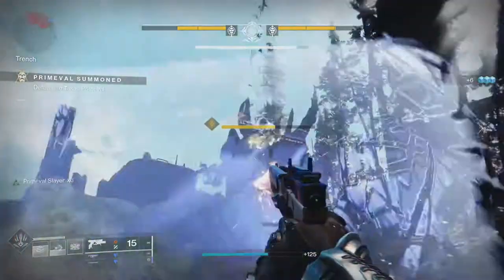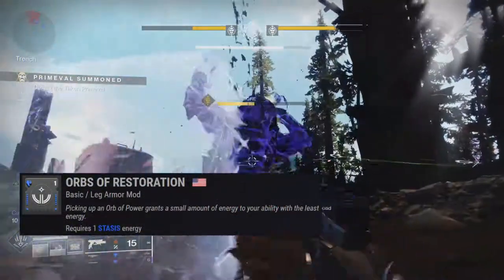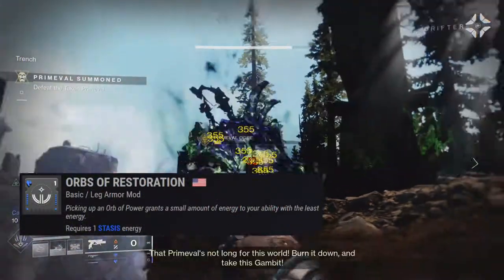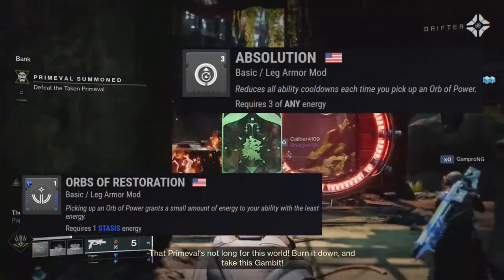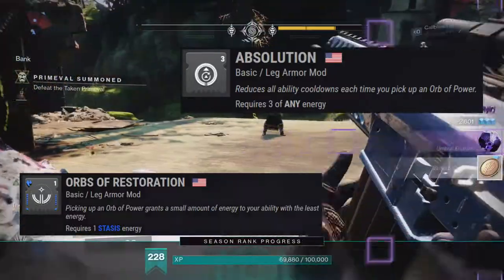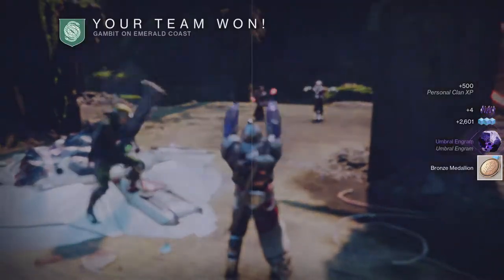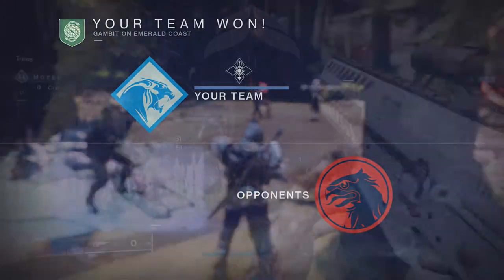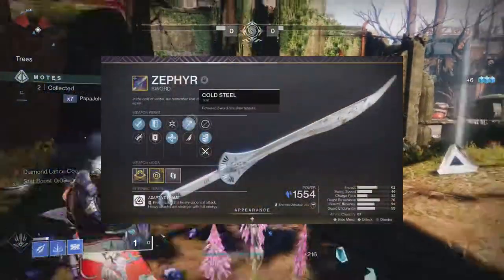Then to make your abilities come back even faster, I used Orbs of Restoration, which grants energy to your least charged ability every time you pick up an orb of power. Then Absolution comes in and gives energy to ALL of your abilities whenever you pick up those delicious orbs of power. The other weapons for the build aren't really that important — there are a lot of stasis-flavored weapons out there. For heavy, I'm using the Zephyr Sword from the Dawning event last year.